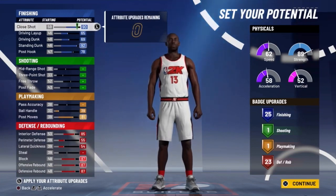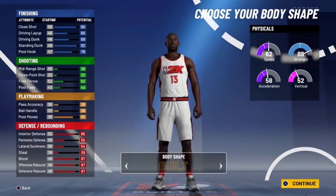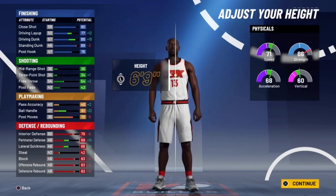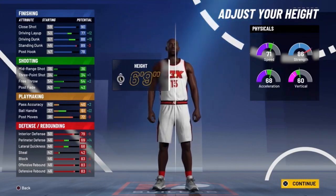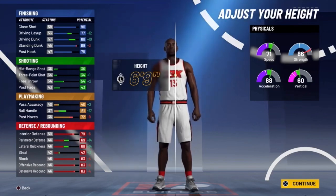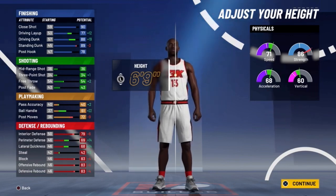Look at all these stats — these are great stats. Even with a 69 driving, obviously Bam has a built body shape. Now, a lot of you might not know this, but Bam is actually 6'9", so we're going to move him down to 6'9". Look at these stats: the speed goes up to 71, the acceleration goes up, the vertical goes up.